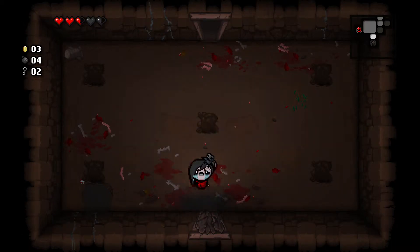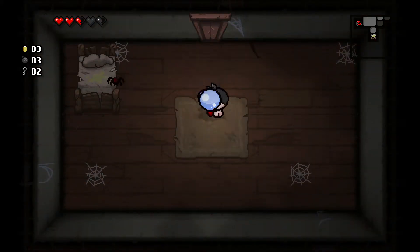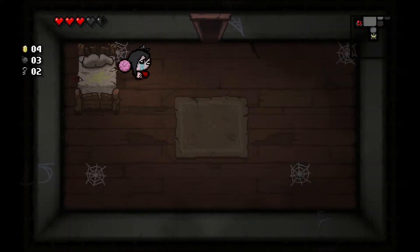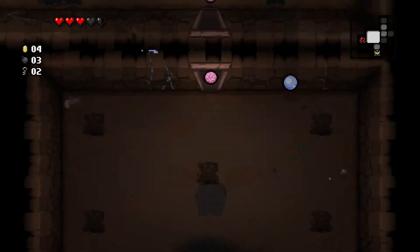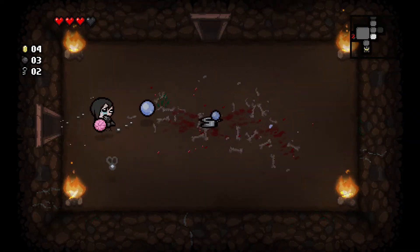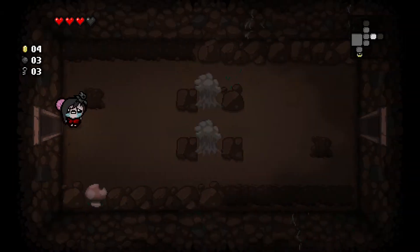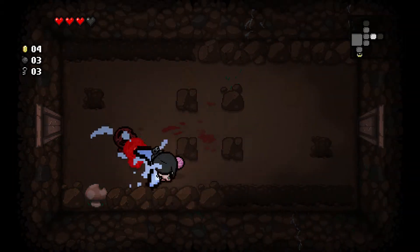Oh — that means you need multiple bombs. Alright, I want to see what's in here. That Soul Heart made an animation as it disappeared. Are those regular Soul Hearts, or are they somehow different? Like, do they activate something?